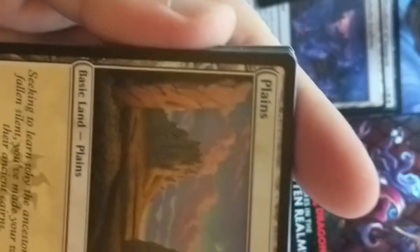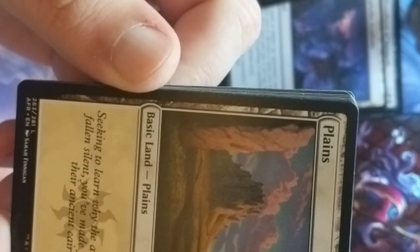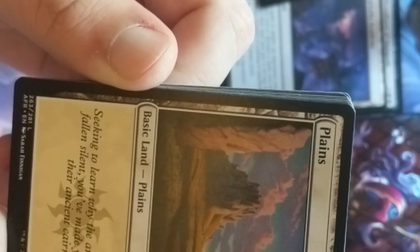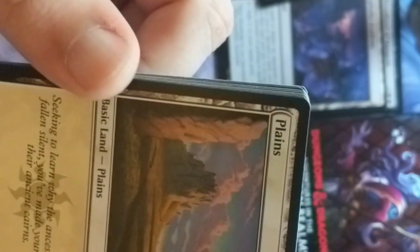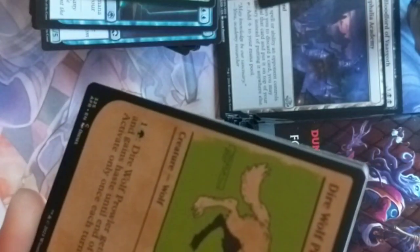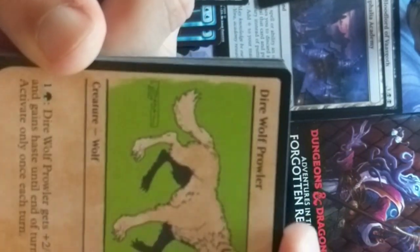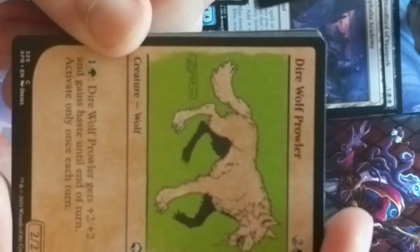True Polymorph by Steven Prescott — they turned themselves into a mind flayer, which I wouldn't do. Seeking to learn the ways of the ancestors, why the ancestors have fallen silent, you made your way to the ancient Cairns. That's cool. Direwolf Prowler — just a giant wolf. We've all seen the direwolves from Game of Thrones — very similar to Dungeons & Dragons.